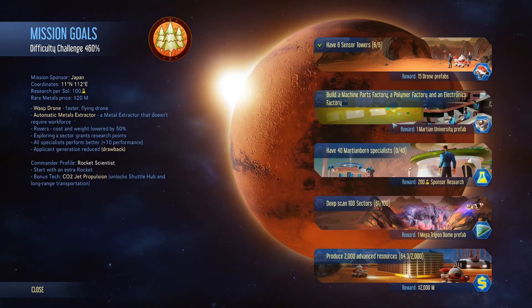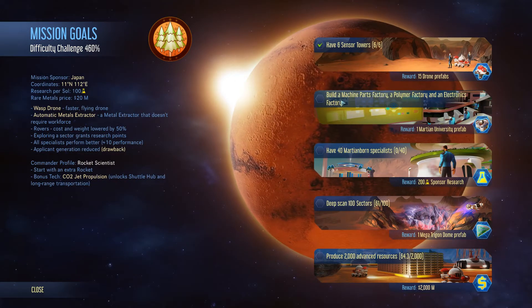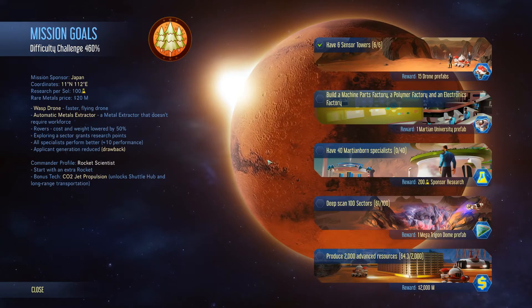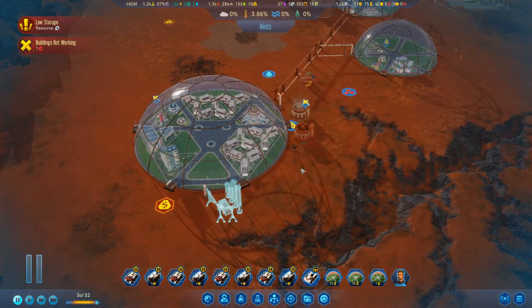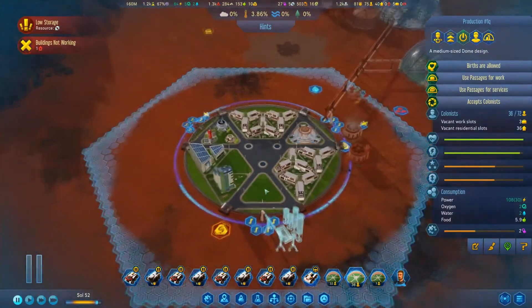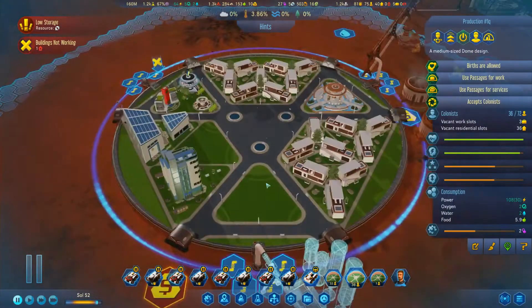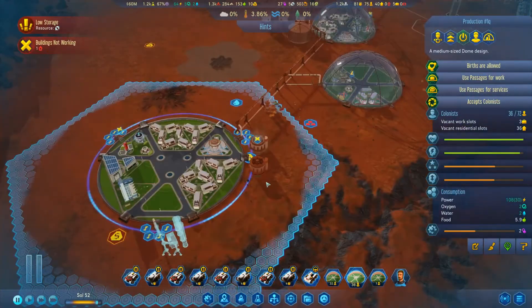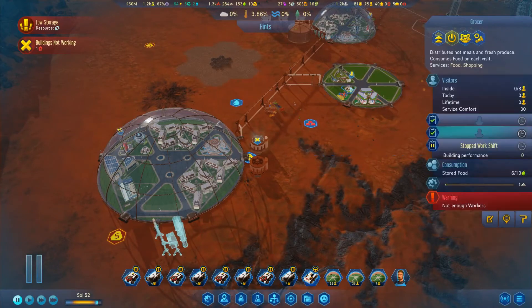Mission profile - if you build a machine, polymer, and electronic factory we get a university prefab. We actually have a space we could put it right now, although we don't really have extra workers, but it'll be a nice thing to have kicking around so we can use it at some point hopefully.